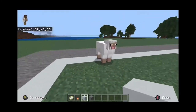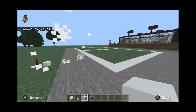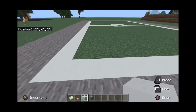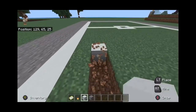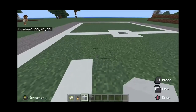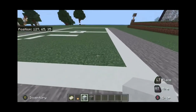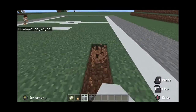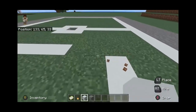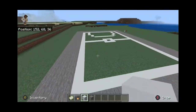Now we're going to make the three-point line. What you want to do is go one, two, three, four — fill that in with white concrete — then one, two, and this is going to go across like this. Do the same exact thing on the other side: one, two, three, four, then one, two, and just connect that. That's your three-point line. Do the same thing on the other side as well.